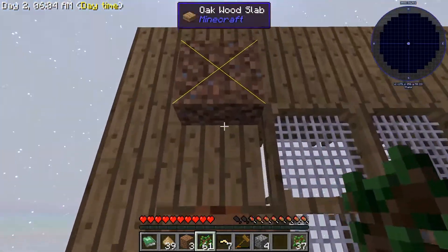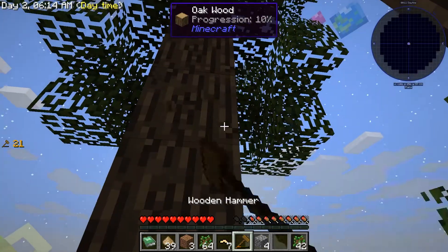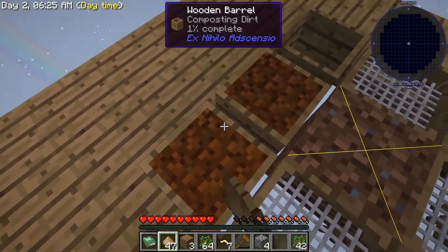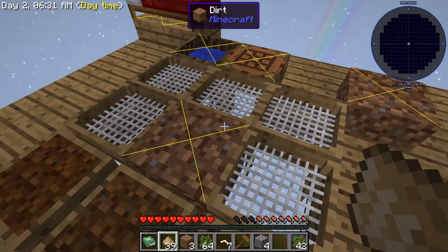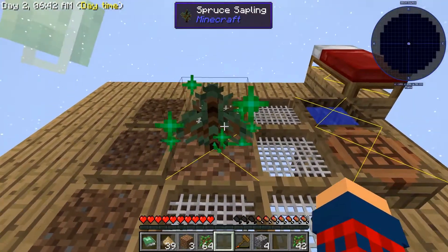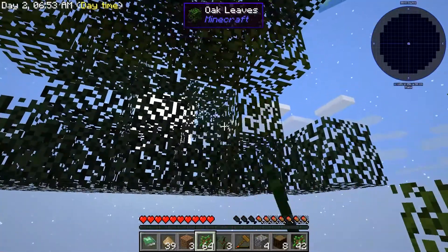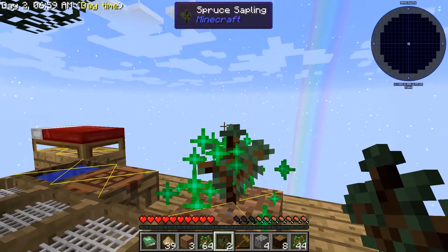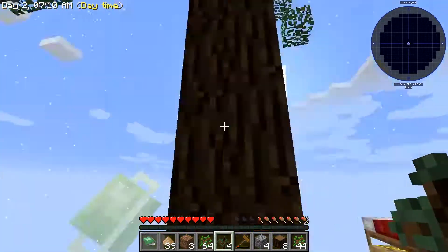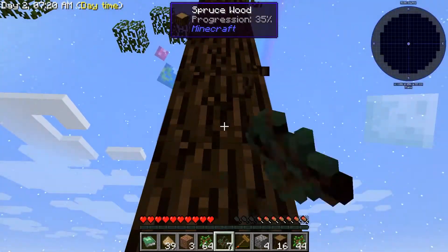There we go. Okay, it was still dark there for a second. Let's go ahead and throw it on these trees — there we go. I don't have a crook anymore. I say we plant this spruce and get it to grow; I think it gives us a little bit more wood than oak does. Looks taller for sure. Yeah, we're gonna go spruce for a while — I like the way it looks.